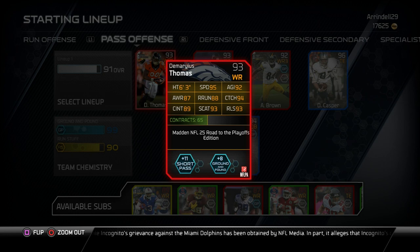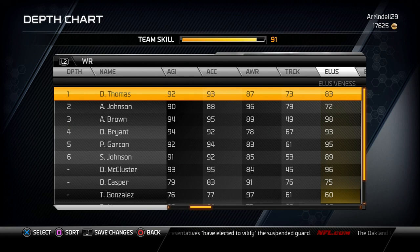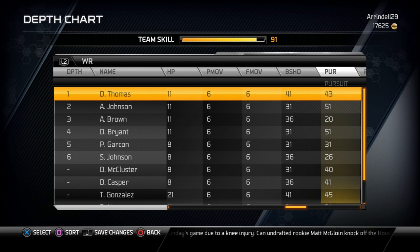Looking at the depth chart stats, some stats that stand out to me have to be his six foot three inch frame with 95 speed and 93 acceleration, also with its 93 release and 94 jumping. This card is a prime-time result for the end zone — make sure you throw the ball up, the lobs, the fade routes. This card will definitely go up and grab it.